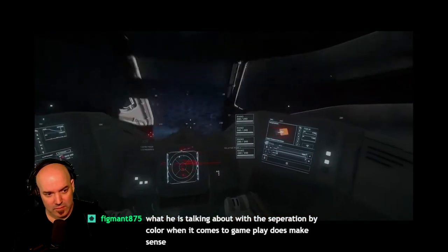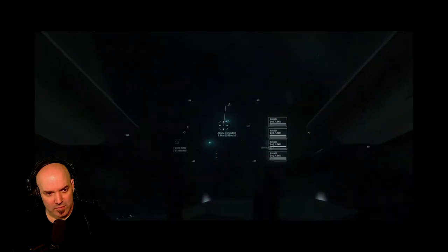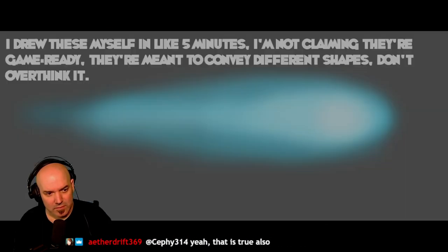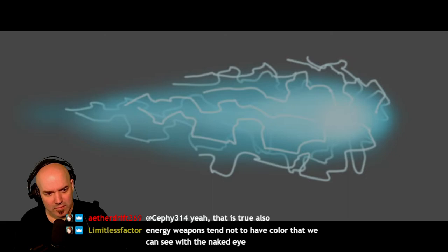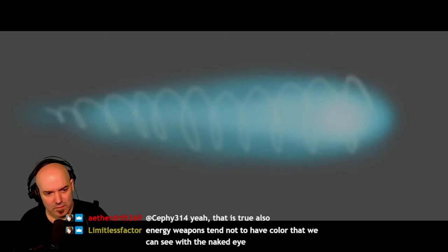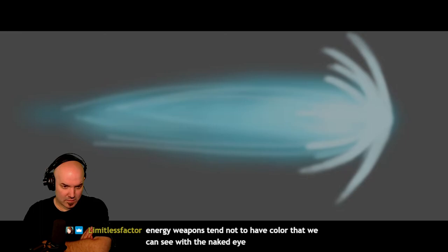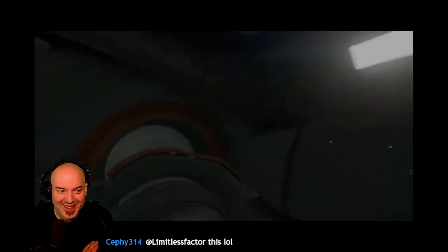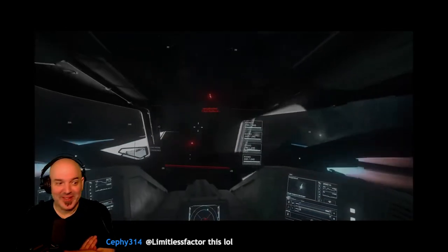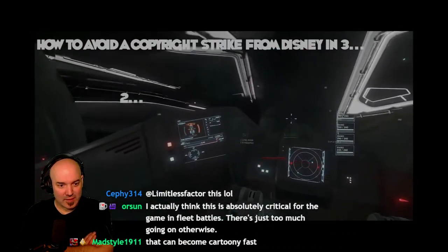But what about distortion weapons and ballistics — how do they fit in? Shape is another way to convey information. As it stands, all projectiles have the same basic shape. But what if cannons had a larger, more cannonball-like projectile, or a more elongated one? What if, as you size up distortion weapons, you have more dramatic particle effects both at the muzzle and in the projectile itself? Shape gives us another way to visually distinguish them, dramatically increasing the variety of projectiles on screen while conveying a lot of information.